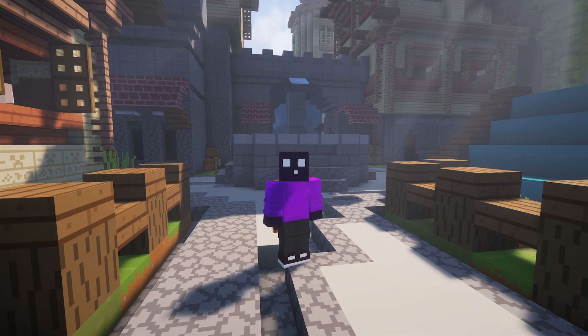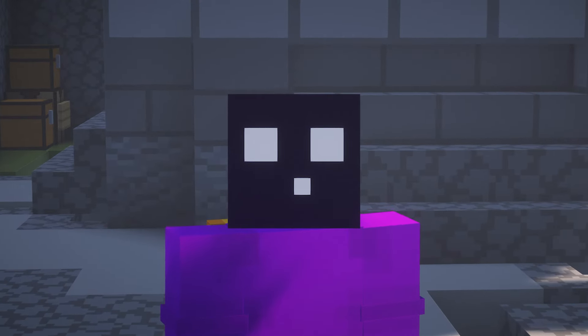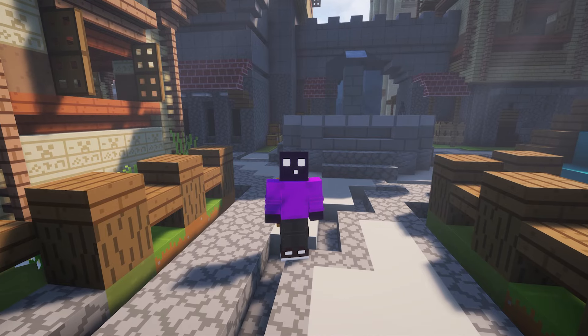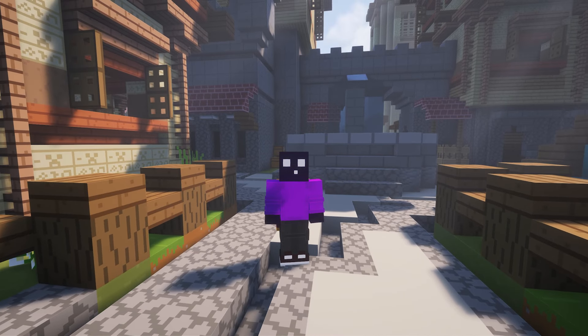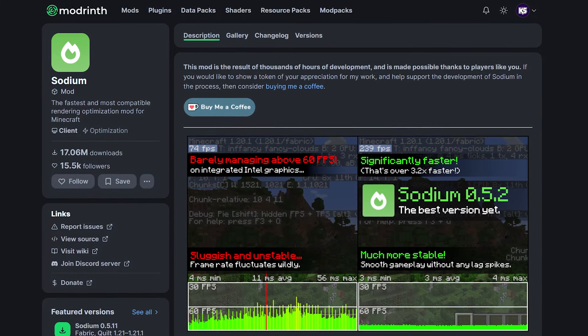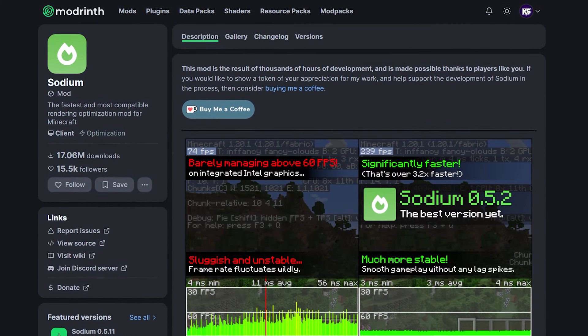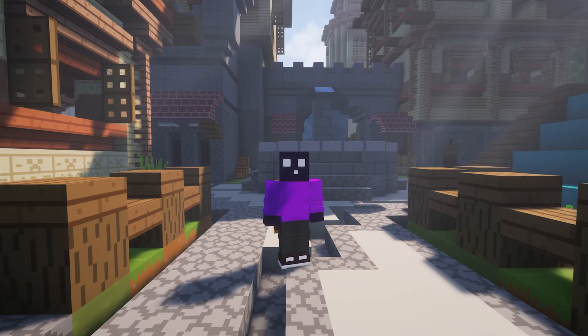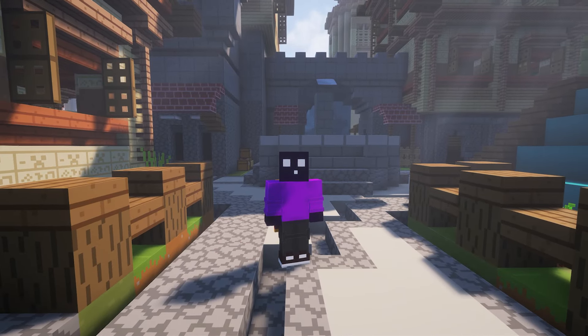Especially in the early days of Minecraft, Optifine was big — literally everyone was using it. But especially over these last couple of years, Optifine has started to become less and less popular. One of the reasons is that the Fabric mod Sodium does a better job of actually improving your performance. But another reason is the extremely long update cycle of Optifine.